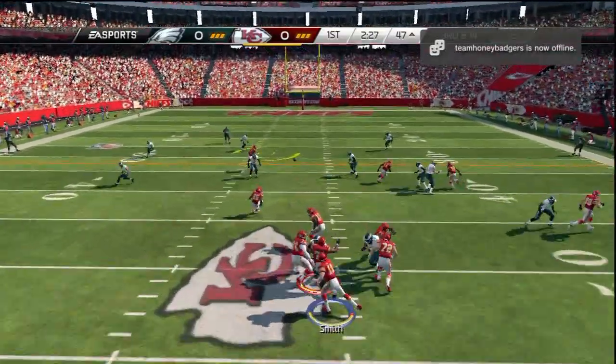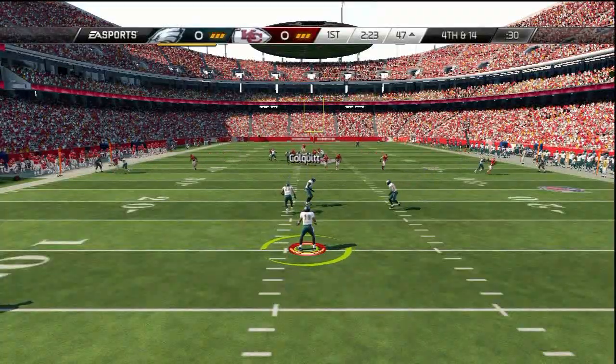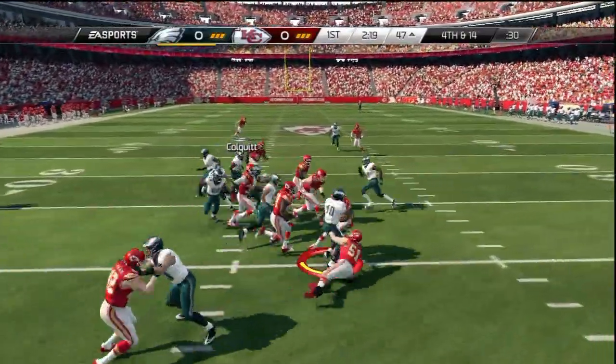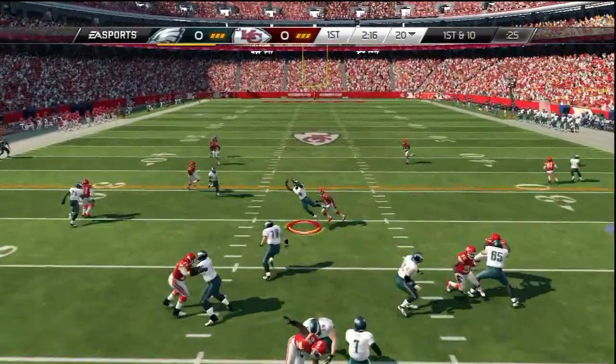Third down right here, I try to get a nice play over the middle to DaWayne Bowe but it doesn't work — he bats the ball down. Excellent defense on his part and he forced me to punt. I had gotten a turnover and I wanted to score — getting a turnover and not scoring is a big downer.